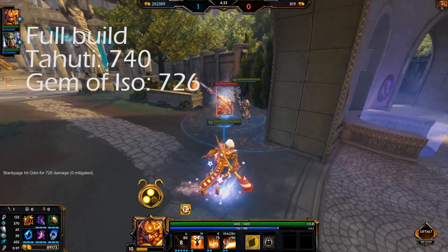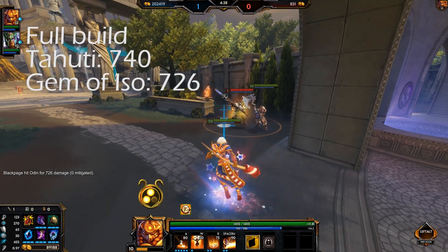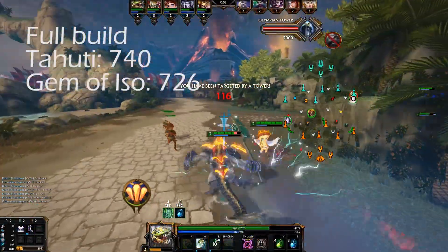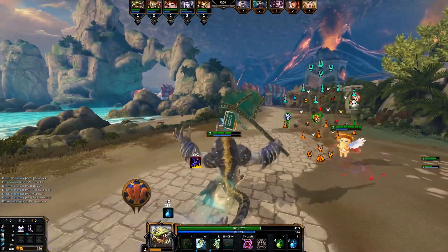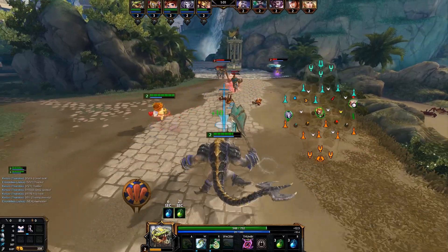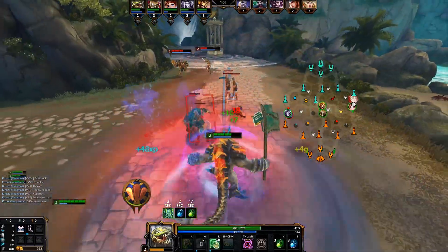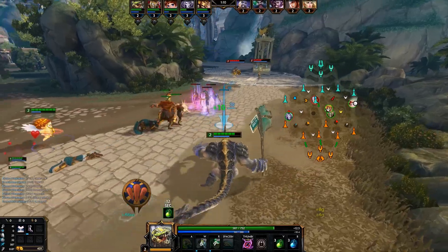What was used here was Runeforged Hammer on the character, so the enemy was slowed, which they would have also been by Gem of Isolation — but then you have to factor in that you use other abilities beforehand in order to slow, so I wanted to make it simple. As long as somebody on your team has Runeforged Hammer and it's close to an enemy, the damage difference between Gem of Isolation in its buffed form and Rod of Tahuti is pretty much non-existent.